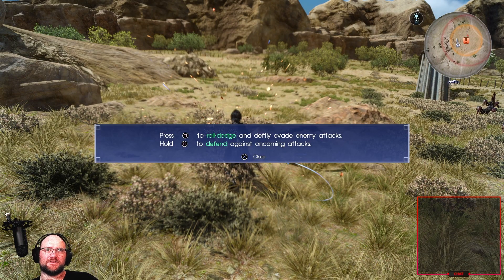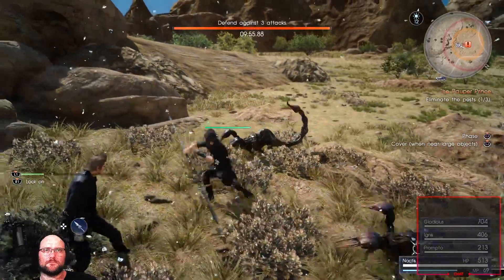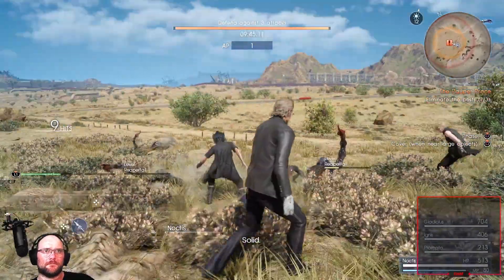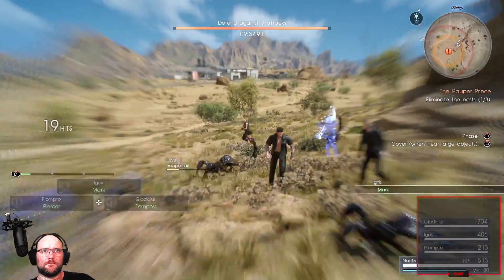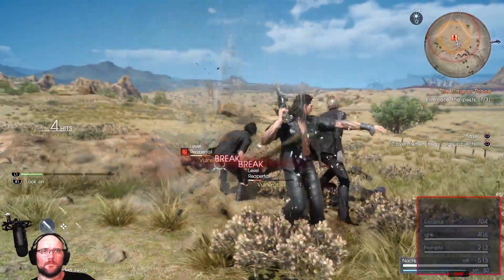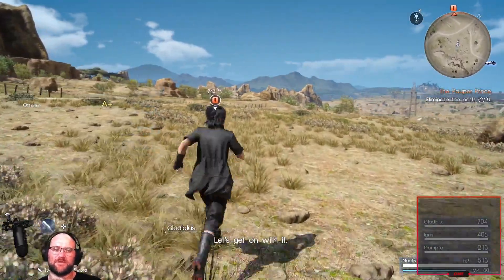Press square to roll, dodge, and evade enemy attacks. Hold square to defend against oncoming attacks — the best offense is a good defense. Yeah, so the best way to deal with these guys is the greatsword, because they just get crushed. Whoops, that guy bumped into my mind.